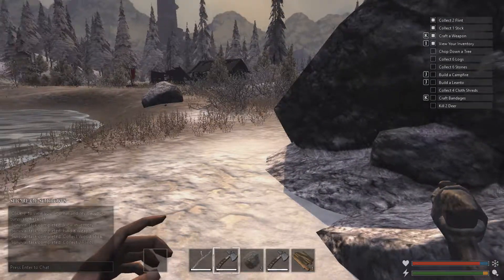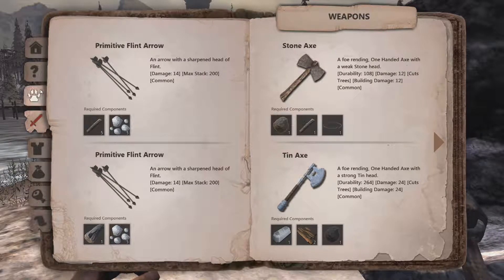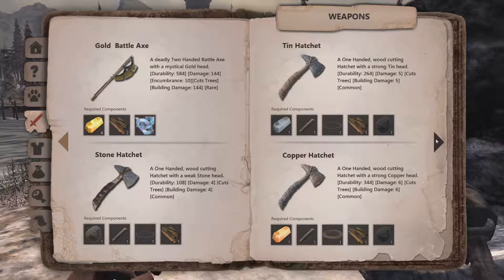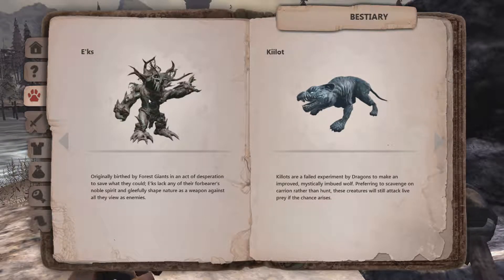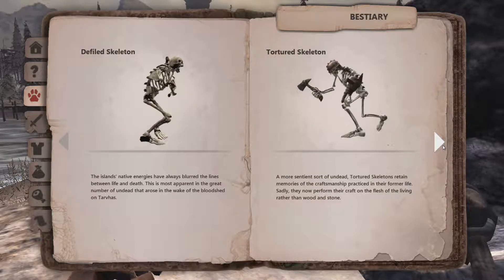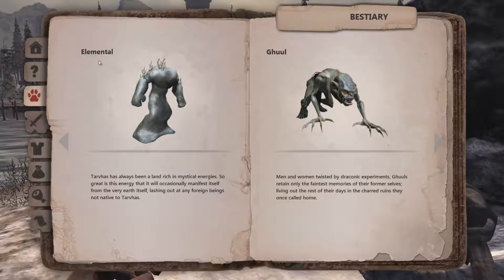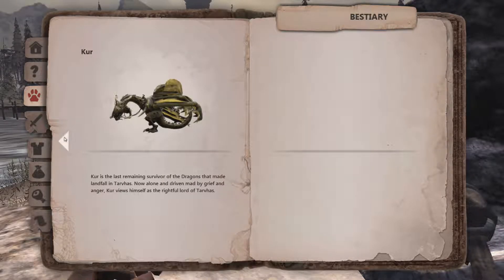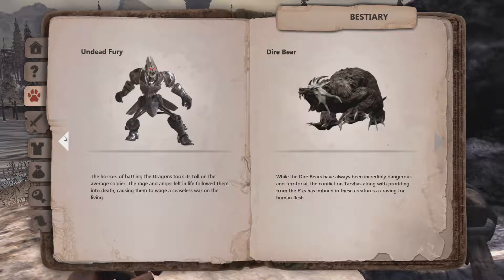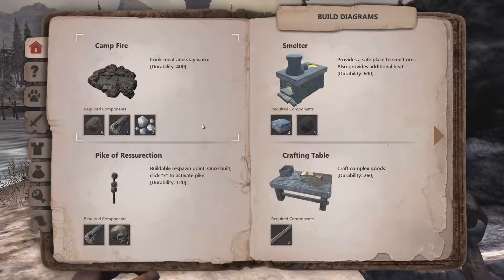It says build a campfire. Whoa, this is actually pretty nice — a nicely explained survival book. Stars, monsters — this is cool. There are some freaking scary monsters: dire bear, the mental, classic goo, Greenfield. This is freaking impressive. I guess we'll start from killing a rabbit.